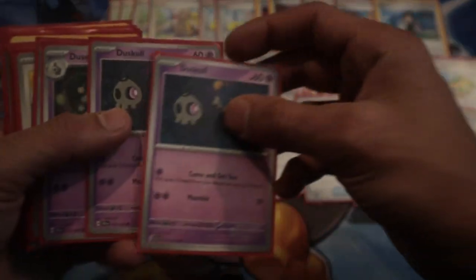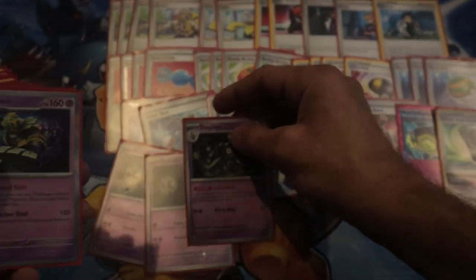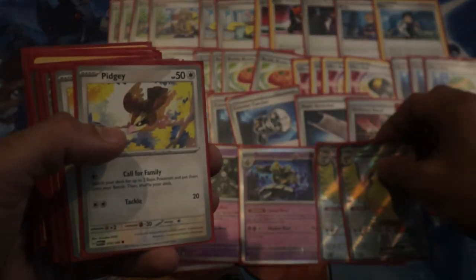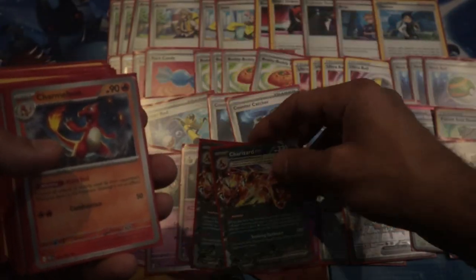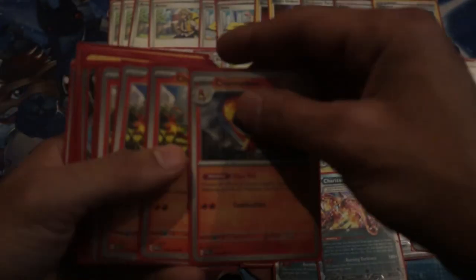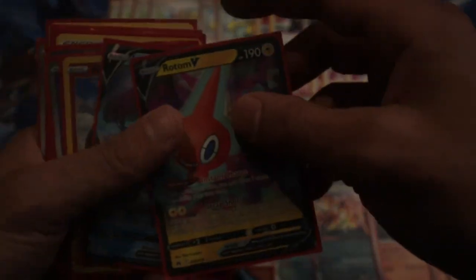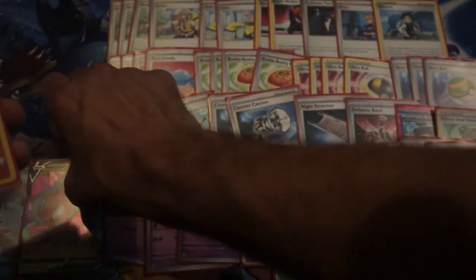Here's our Pokémon guys: two Duskull, one Dusclops, one Dusknoir, two Pidgeot ex, two Pidgeys, two Charizards, one Charmeleon, and three 70 HP Charmanders — very, very strong, you never use that first attack anyway. One Rotom, one Lumineon, one Radiant Charizard.